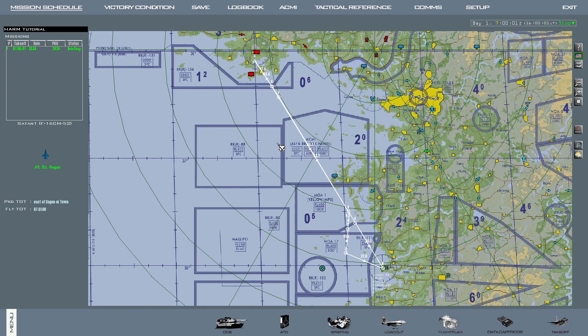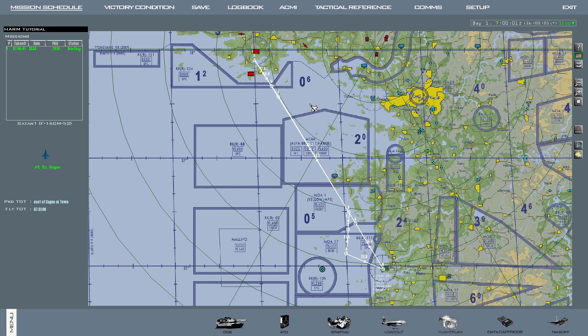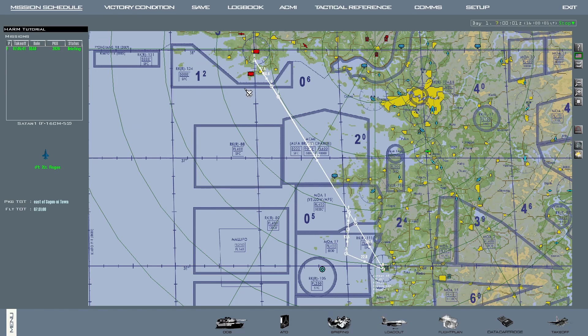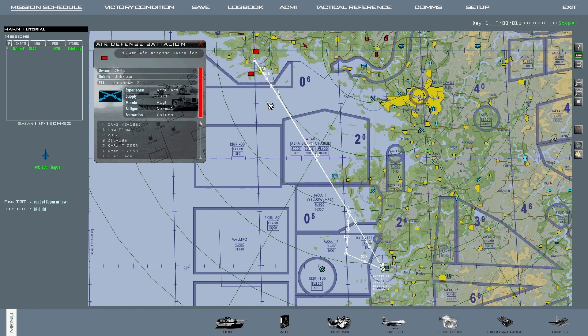For this mission we have information that there are two known threats around the target area: an SA-2 to the north and an SA-3 to the southwest of it. You can find the types of vehicles and threats within a unit on the 2D map by right-clicking on that unit and then clicking on status. This will show a variety of information, but the information we are looking for is the air defense type described here. We can see that it's an SA-2, and if we do the same process on the other unit, we will see that it's an SA-3.